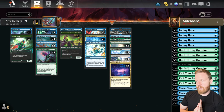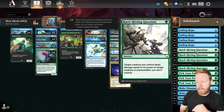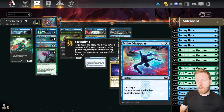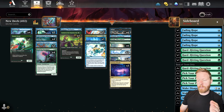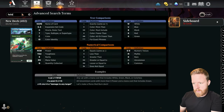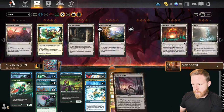In the sideboard we have Fading Hope to bounce creatures, Hard Hitting Question as a one-mana bite ability, and Pick Your Poison to erase artifacts and enchantments for one mana — can also kill a flyer, so possibly bring that in against Atraxa. Make Disappear for counterspells. I thought about putting counterspells in the main board, but we'll try to do our own thing in the main and bring in answers from the sideboard. Let's also add a Field of Ruin. Okay, that's the deck — let's jump into it.